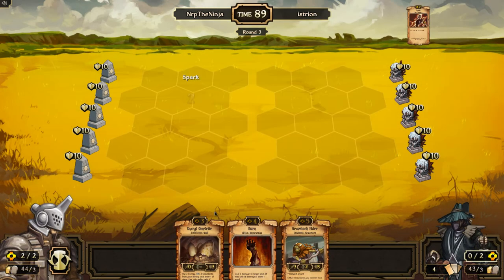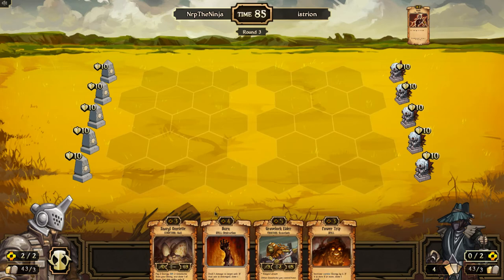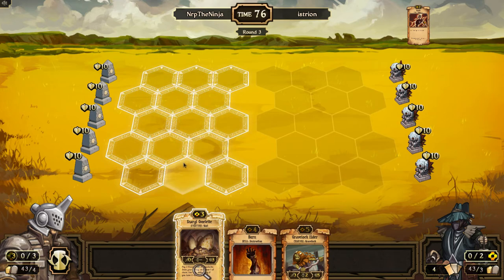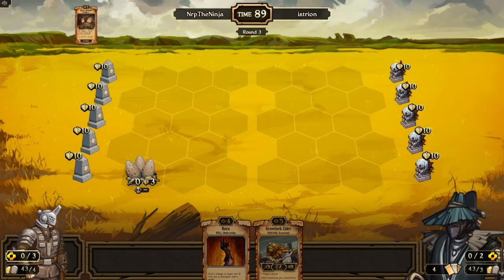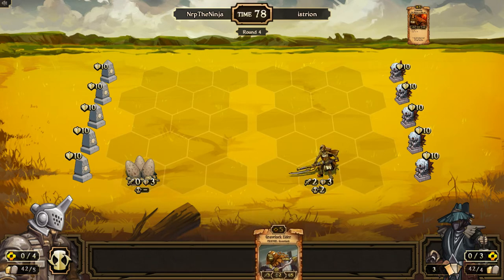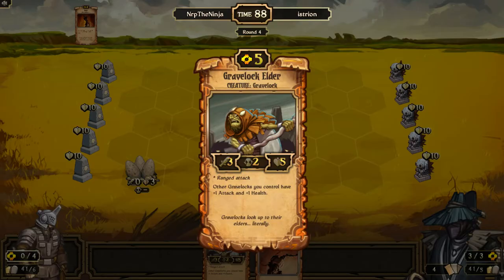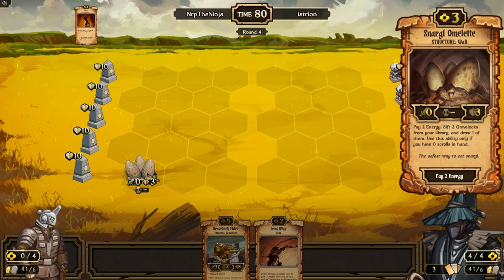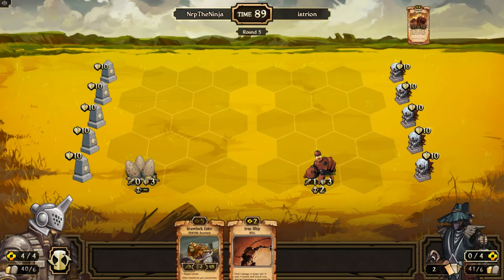He has a Spark, so unfortunately that happened - not a huge deal. I could Power Trip into Greylock Elder, but I don't think that's a great play. I think I'd rather just play the Snarble Omelette in the back here. He'll just be there until he dies and might get me some scrolls. Hopefully Istreon plays something with 3 or less health. Stormrunner, Cannonetta, Outcast - okay, Cannonetta, that's perfect for a burn. Unfortunately I'll have to sacrifice one of these Grave Locks - I'll get rid of the Freak and stay in the curve with the Elder. Keeping the Elder is amazing because Elder makes Grave Locks so good.